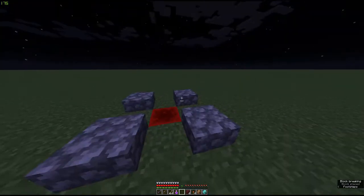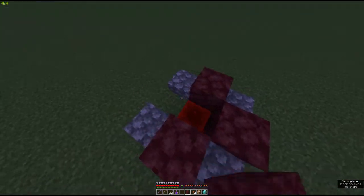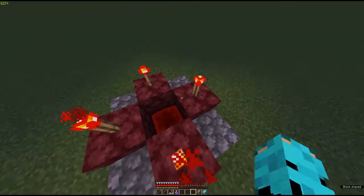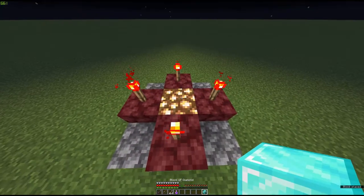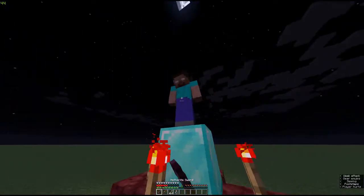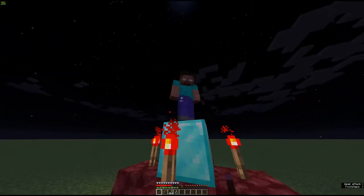First you need four cobblestone slabs and then four netherrack, and then place redstone torches on each of the netherrack. Put a glowstone and then — block time. Oh my god, wait, why isn't this working?